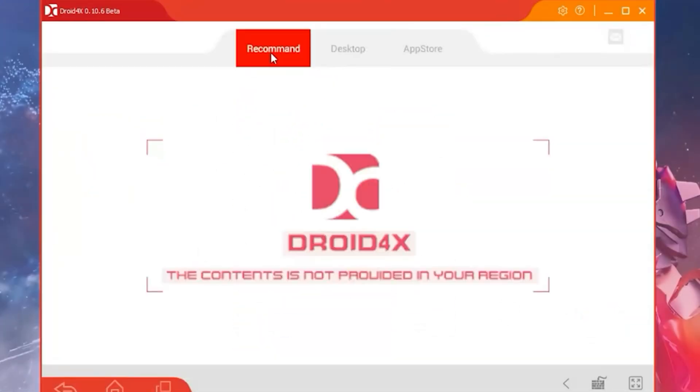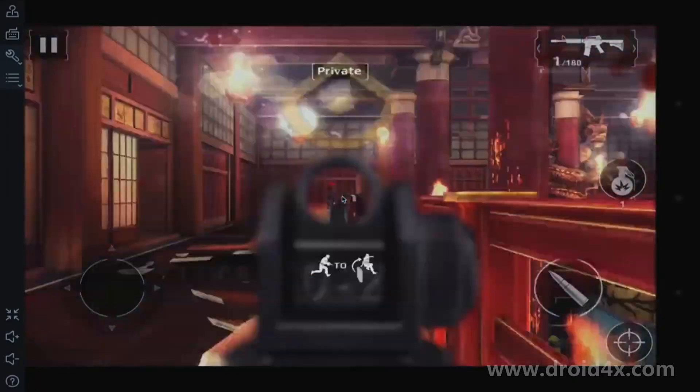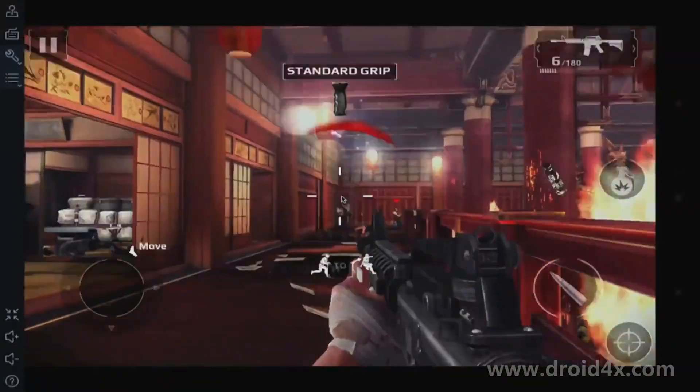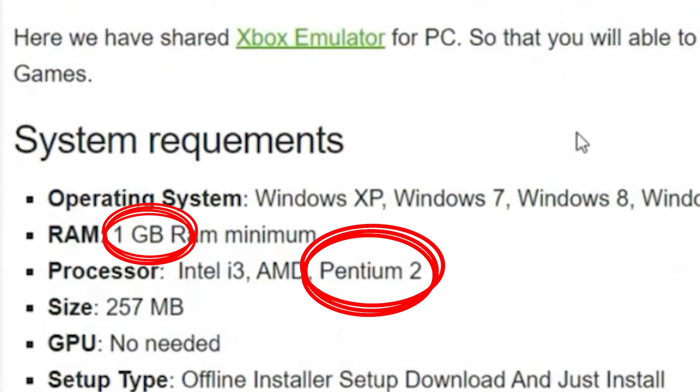Droid 4X is one of the oldest and lightest Android emulators ever made. It barely uses resources and runs fine even on PCs with just one gigabyte of RAM and weak processors.